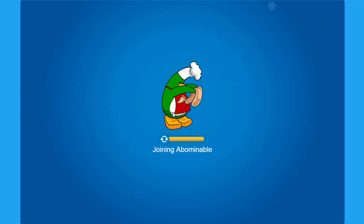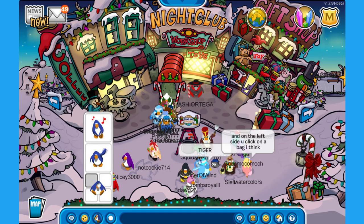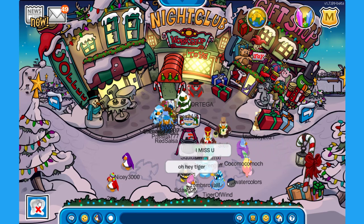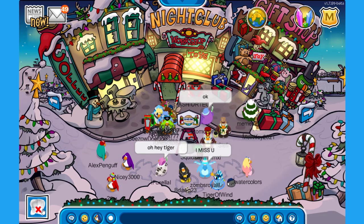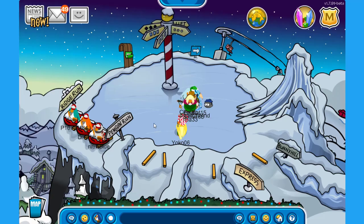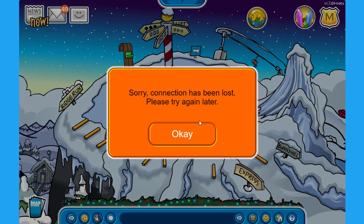Now we can go and explore this party. Let's go into a bonus ball and check this out. Here we are at the town — it looks so beautiful. We are going to be exploring from left to right, starting at the mountain. Over here at the ski hill, there is a lot of ice and also a disconnection.